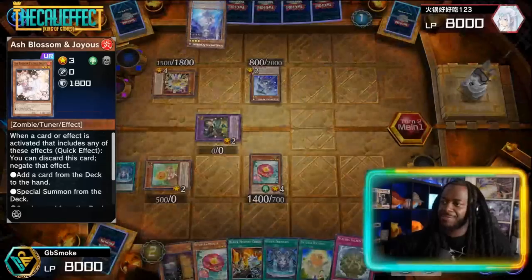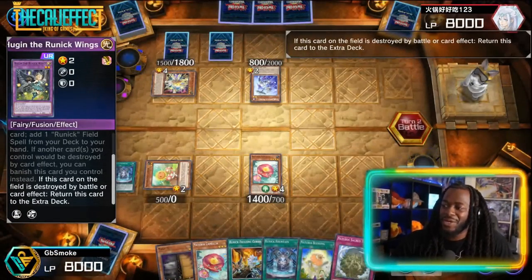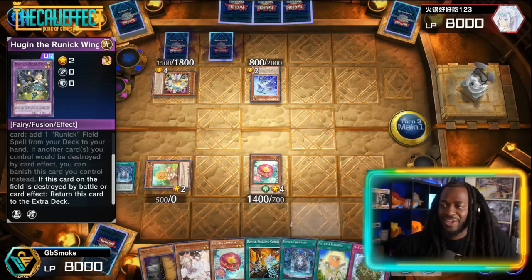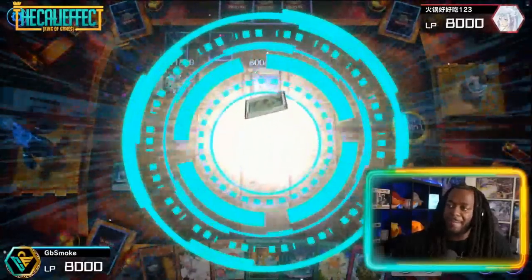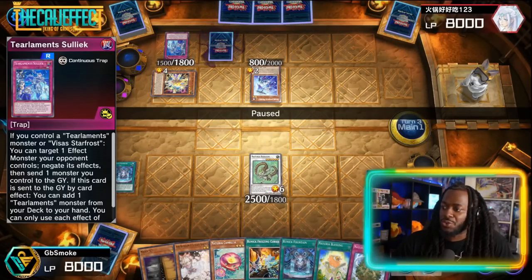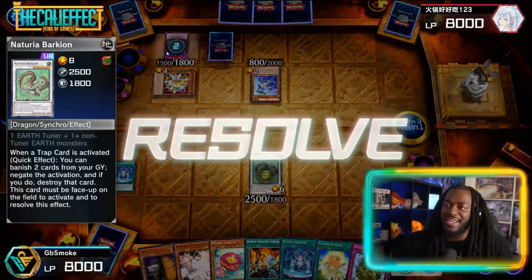We're feeling pretty big — Ash Blossom on the Shiren is good. Opponent sets two cards face down and attacks with Hugan, which shuffles itself back to the Extra Deck. We Synchro Summon with Sunflower and Camellia to make Naturia Barkion. We then activate the effect of Mole Cricket since we summoned a Naturia monster. The opponent plays Sui here — we chain Barkion's effect, banishing Ash Blossom and Sacred Tree to negate the Sui.